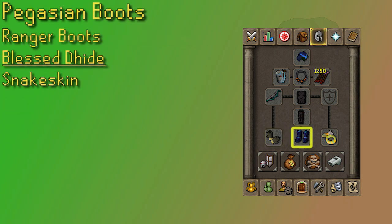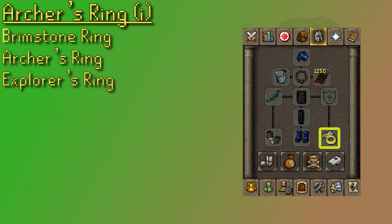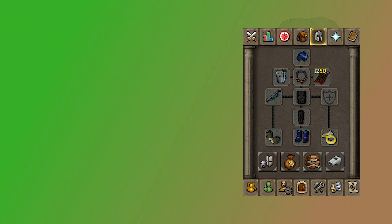Pegasian Boots are the best in slot boots, but they're insanely expensive thanks to Ranger Boots. It's a good upgrade, but it shouldn't cost as much as it does compared to Blessed Dhide or even Snakeskin Boots. So in the Woodcutting Guild, if you have Pegasian Boots, put them on, but for Wilderness options, Pegasian Boots are not a good choice to bring out. For the ring slot, the Archer's Ring imbued is definitely the best option. The Brimstone Ring is a little bit better than an unimbued Archer's Ring. You really don't have that many ring options out here — you could bring an Explorer's Ring to the Wilderness for an emergency run, but Ring of Wealth doesn't help out here.